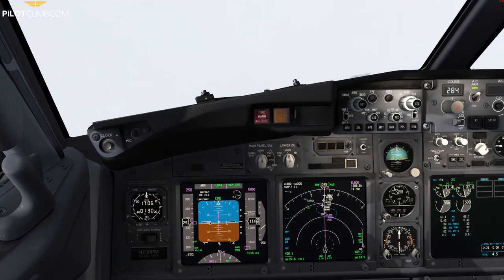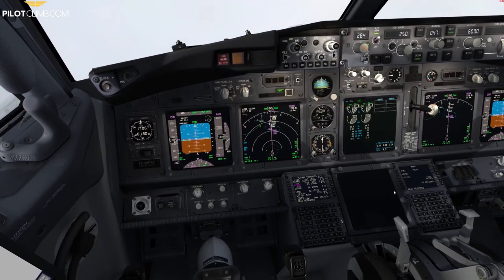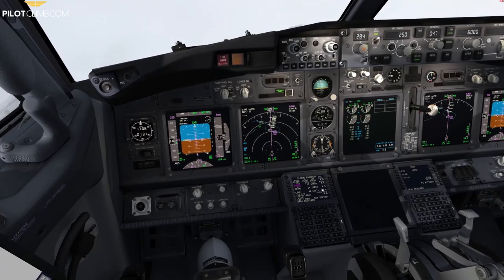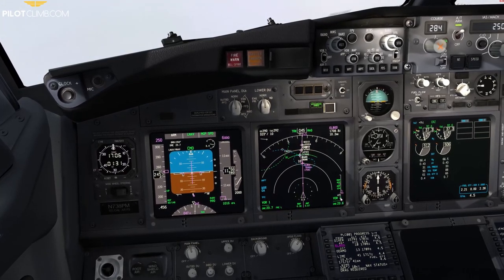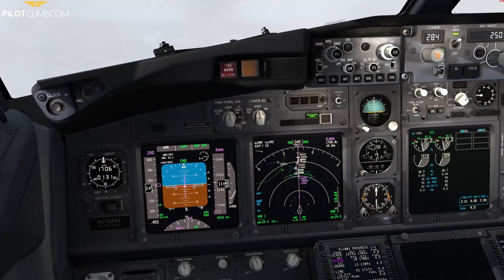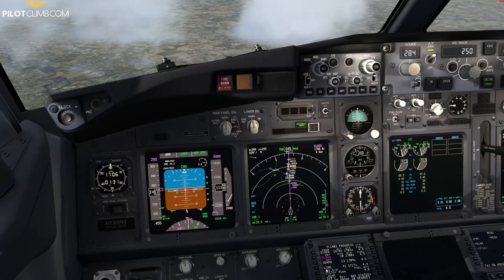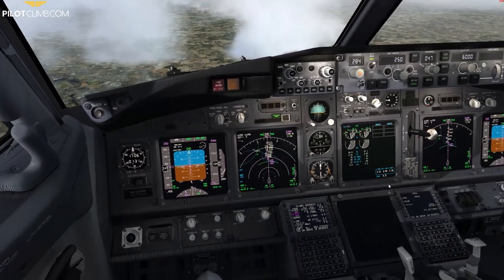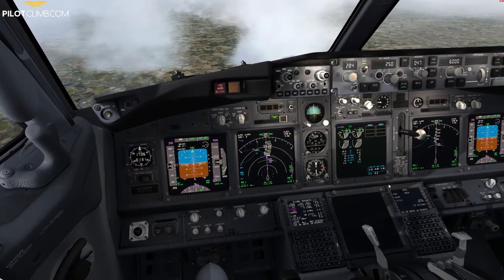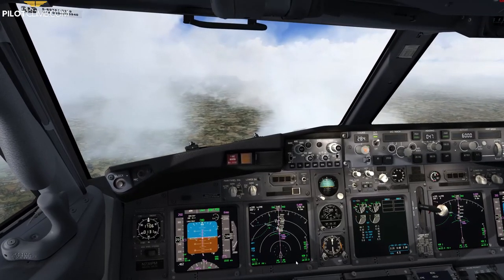To get back on the profile we use the speedbrake a little bit. By extending the speedbrake we kill the lift — 500 feet above the profile, 470, 60... we are coming back on profile nice and easy. Once you are approaching your V-NAV path again, you gently retract the speedbrake and re-engage V-NAV.